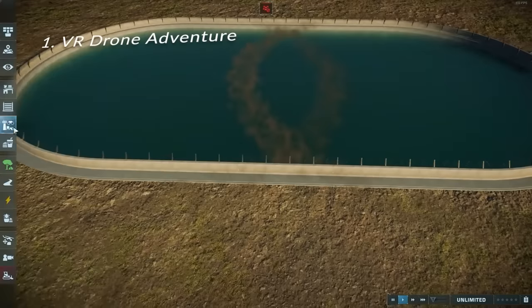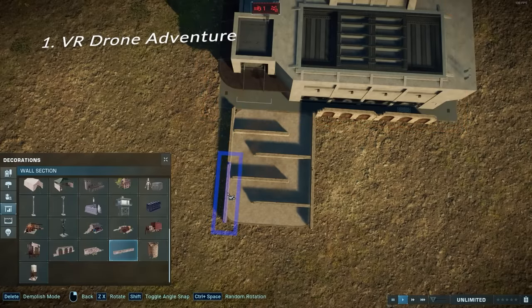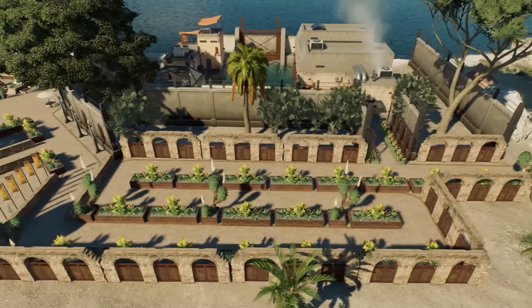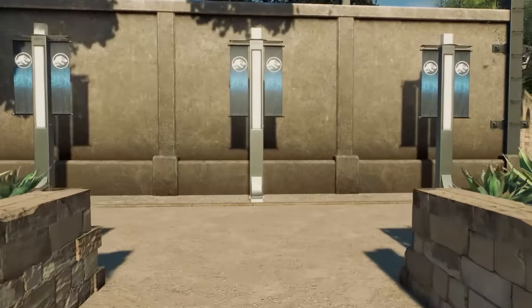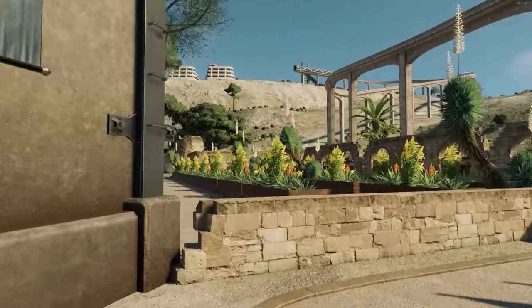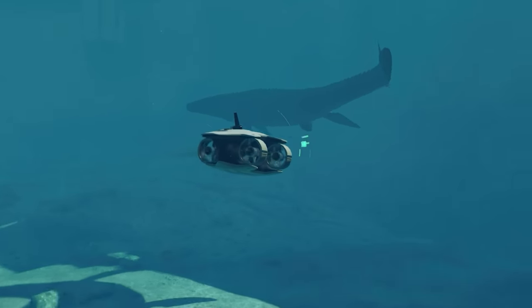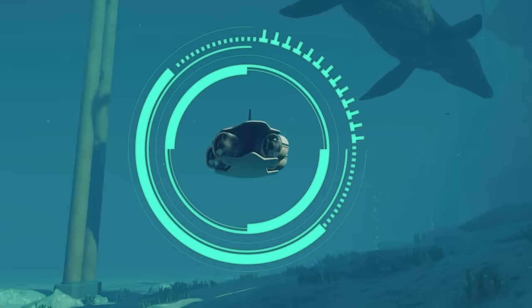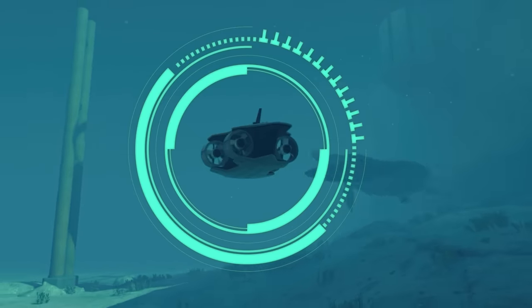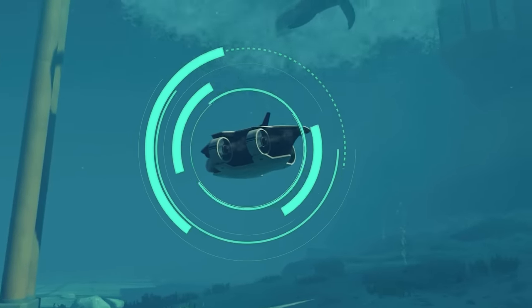The first attraction you can add to your aviaries and lagoons is the VR Drone Adventure. Basically, you turn a hatchery into an attraction. Visually, a very simple way to do this is to add a queue and flags leading up to the entrance of the hatchery. You pretend that guests can put on a VR headset and take control of a drone to explore the aviary or lagoon — to feel like they can fly with the flying reptiles or swim with the marine reptiles, but safely.